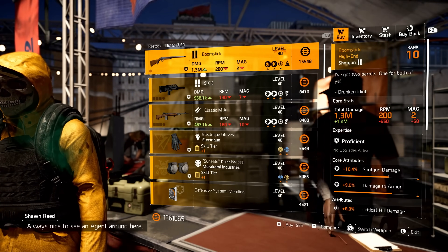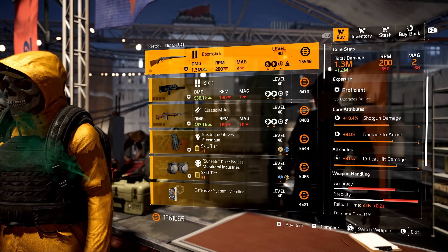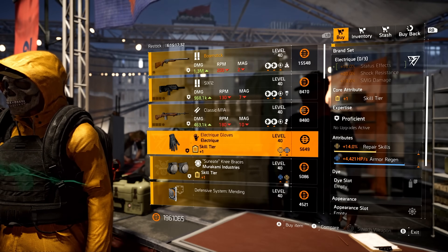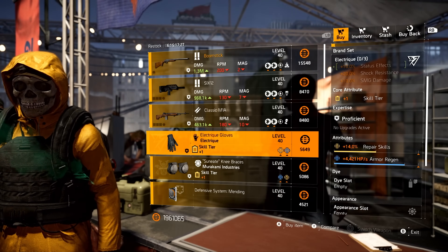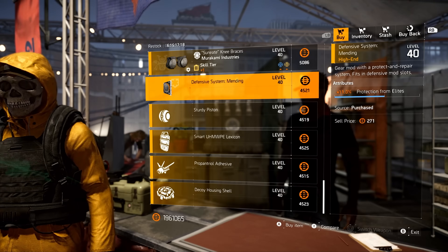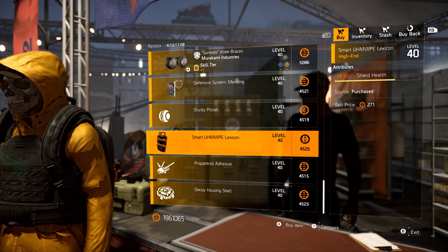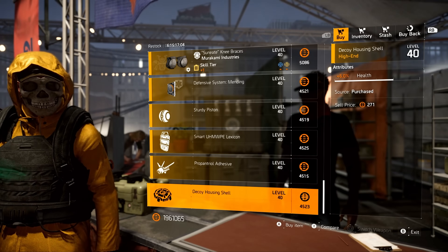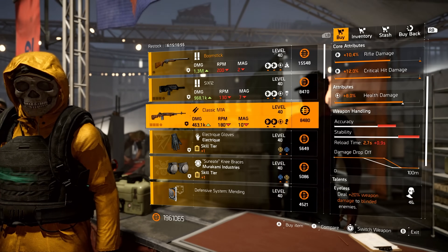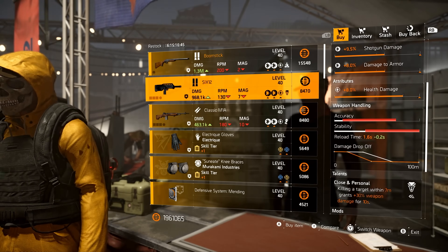Now the Theater vendor. Starting with the Boomstick — the named shotgun with Perfect Pumped Up, coming with crit hit damage. Then a 612 with health damage and Close and Personal; classic M1A with health damage and Eyeless; Electric gloves with repair skills and armor regen; and Murakami knee pads with explosive resistance and status. Mods: protection from elites 11, seeker mine damage 4.2, shield health 4.3, firefly blind effect duration 5.7, and decoy health 6.0. Must-buys from the theater: Close and Personal is nice on the 612 — change health damage to damage to targets out of cover and optimize the others. That's about it from the theater.